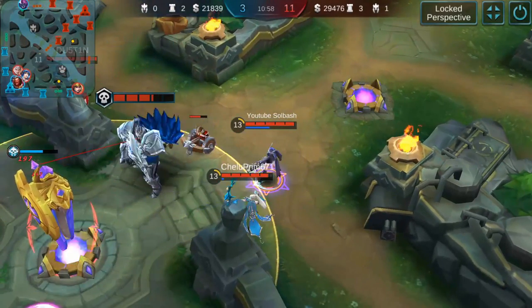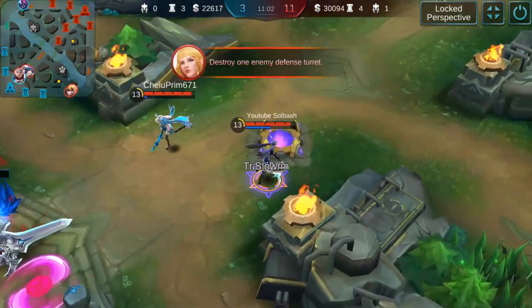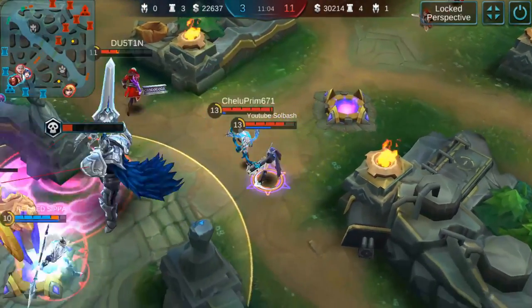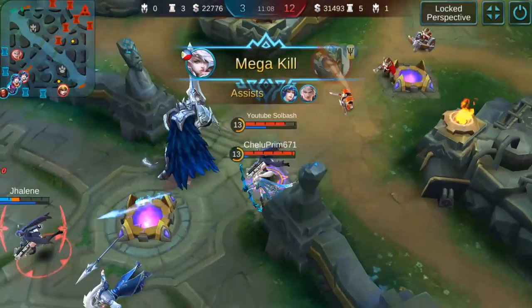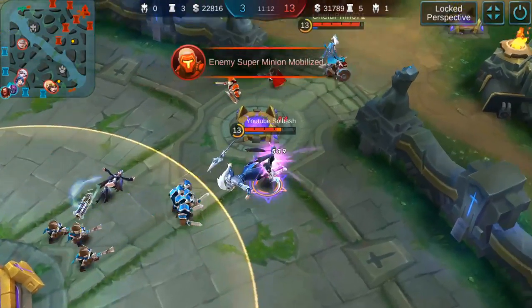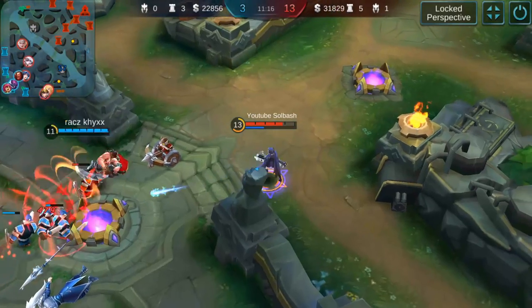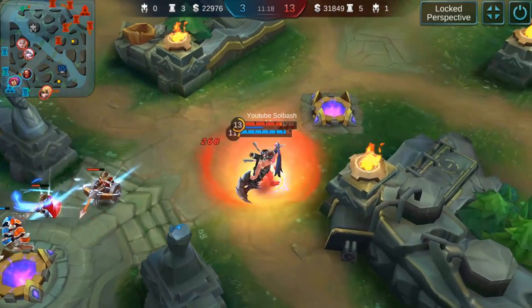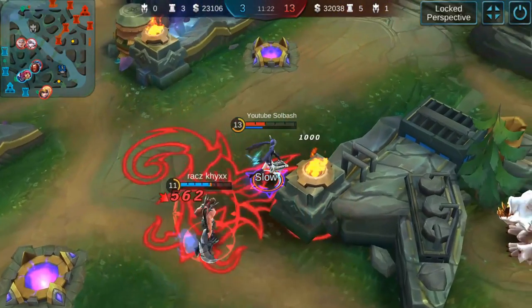We finally do have the third item by now. The fourth item on top of this is going to be the Scarlet Phantom. That's going to significantly increase my attack speed, and it's going to give me some crit strike — which is really nice when you're attacking that fast and you're able to take some folks down really quickly. The passive also adds attack speed, so that helps out a lot.